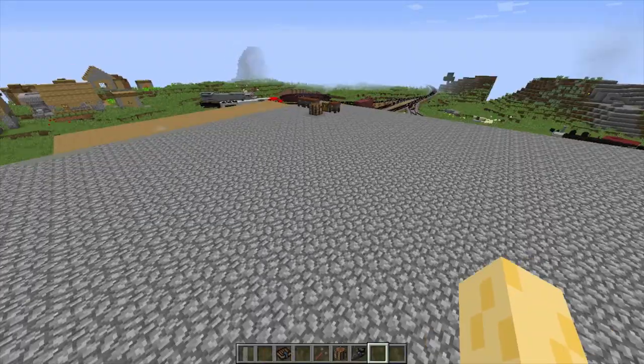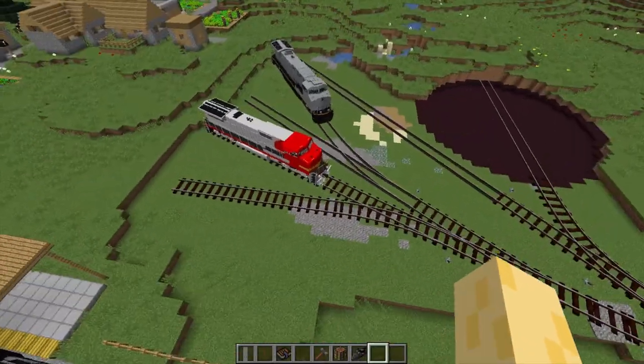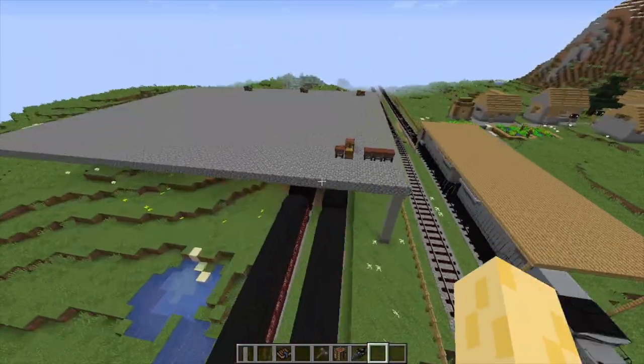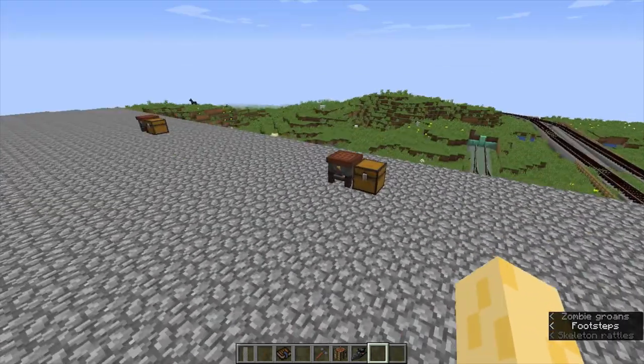And we have the showcasing table. As you can also see, I did some upgrades with the little rail yard right here — I changed around the sidings a little bit and added some. But that's not what we're here for. We're here to learn how to build the coke oven in Immersive Engineering. So, let's get started.